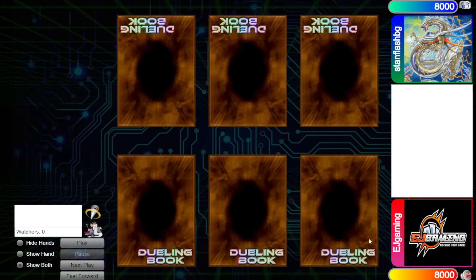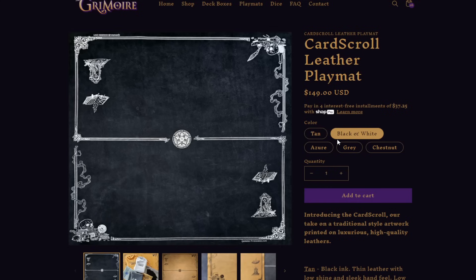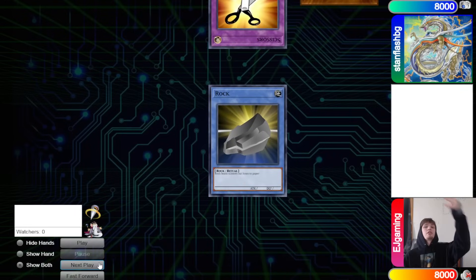Hello guys, the DB Grinder here back at it again with another video. This time we have EJ Gaming with 1532 rating versus Stan Flash BG with 1396 rating, so it's going to be another high rated DB video. Before we hop in, make sure to go check out Grimoire Accessories down below at the very top of the description - you can use my code for 5% off. They just dropped a bunch of play mats but there's not that many left, so go check those out.